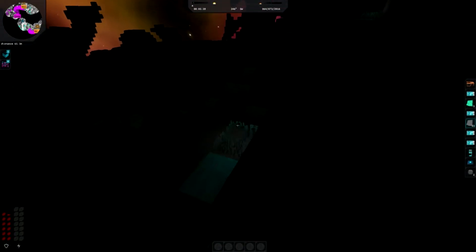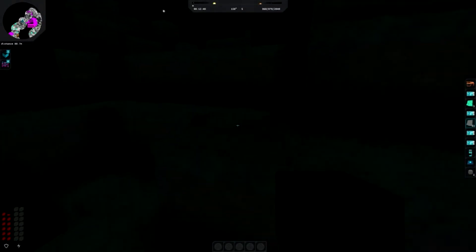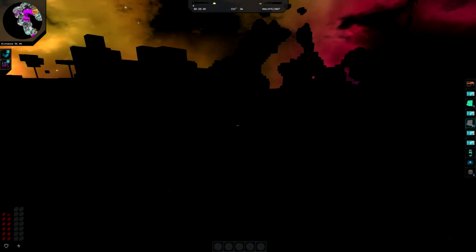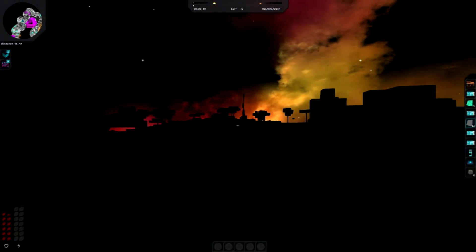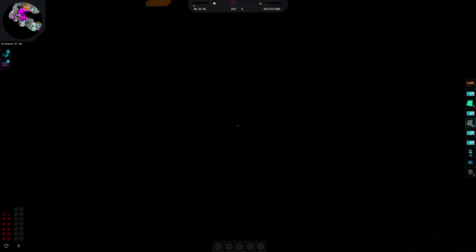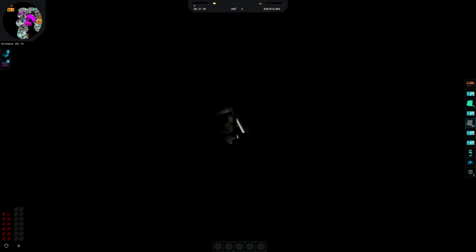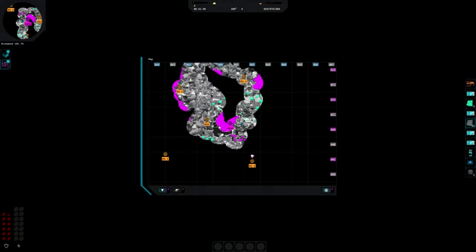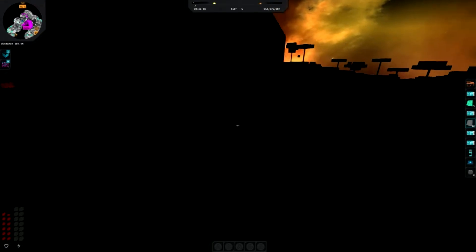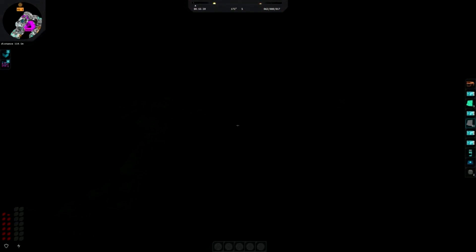I nearly go to my death but survive. I spot another beacon that looks like it's actually on solid ground for a change. I can see my ship from here - hey, I can actually see the ship! Let's get over to this thing - and there's another light showing where the water is encroaching.